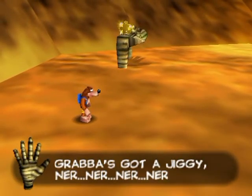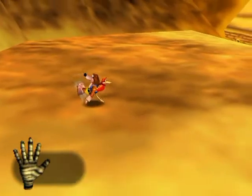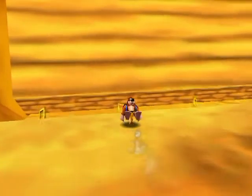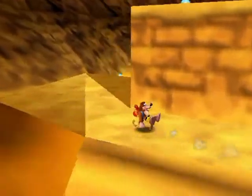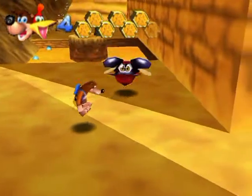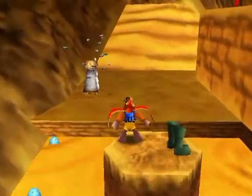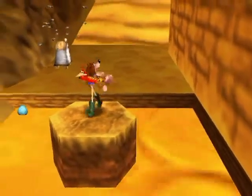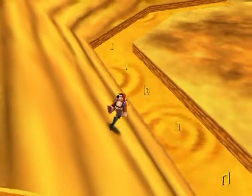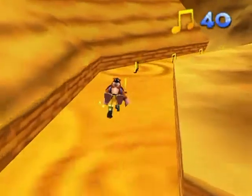Oh this looks good — I'm gonna go grab that. How dare you tempt me with your jigginess — looks like I can't get that right now, so I'll have to go around this way. New enemy! This is basically a repeat of an enemy we've seen before, just re-skinned. That's Scabby — I don't know what kind of bug it is. It's got a spiky nose. Anyway, I gotta get these notes while I have the wading boots.